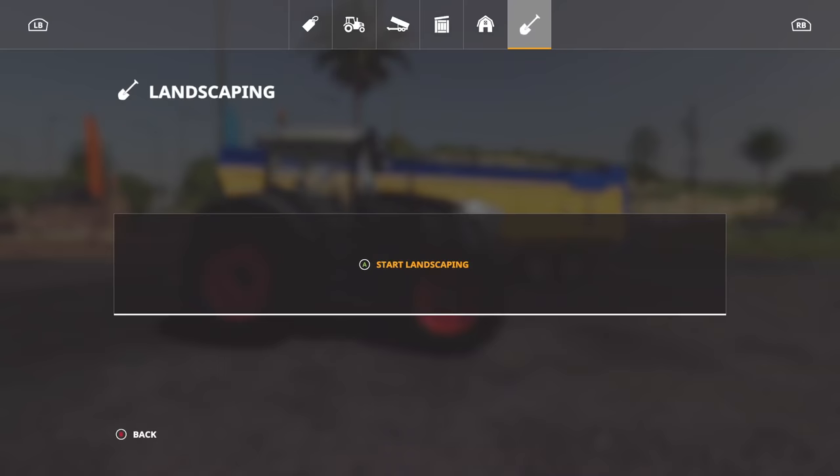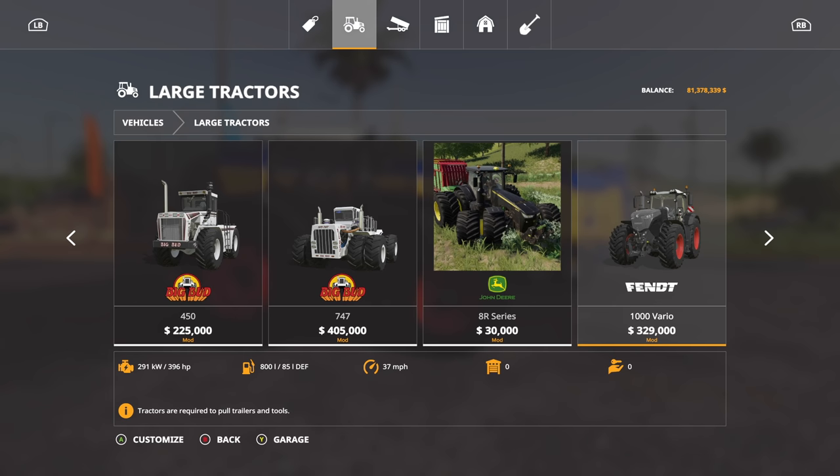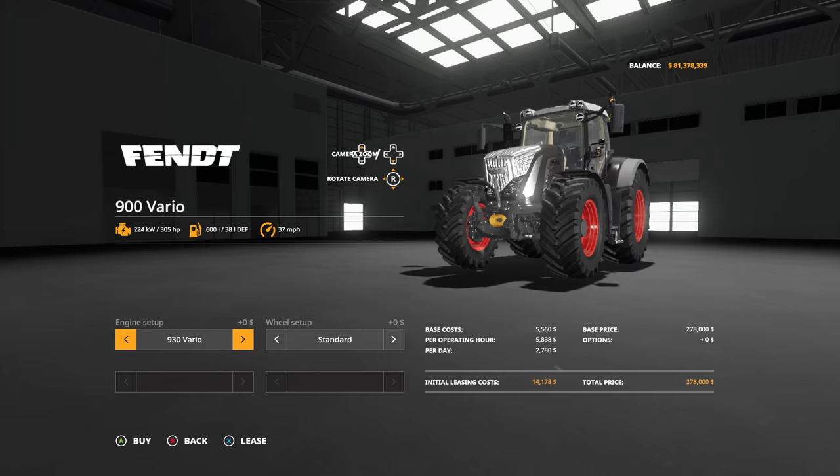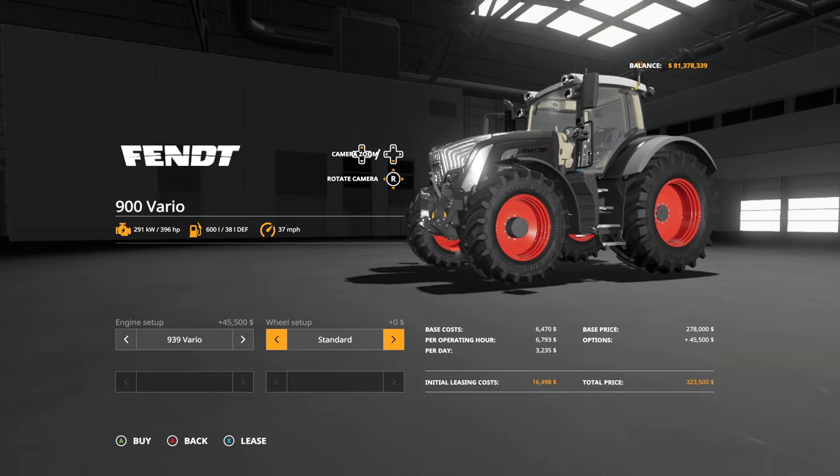Let's go in and take a look at these. First one is going to be in large tractors - we're going to go all the way to the right and there she is, the Fendt 900 Vario. We've got a couple different engine options: 305 horsepower, 366 horsepower, and 396 horsepower.